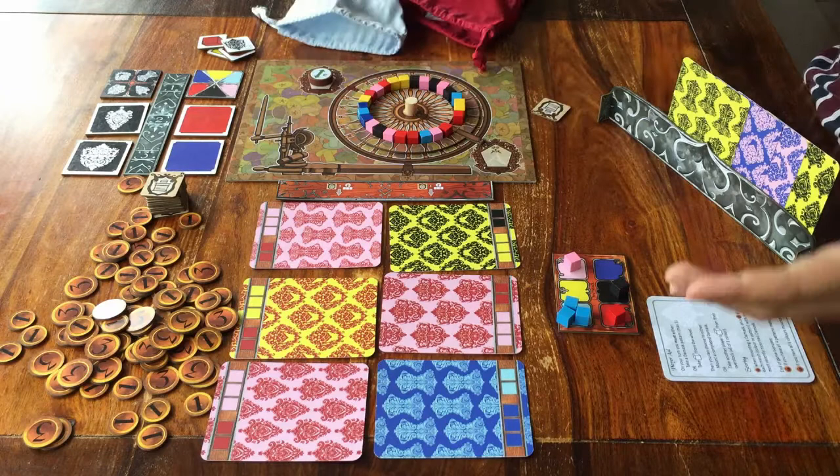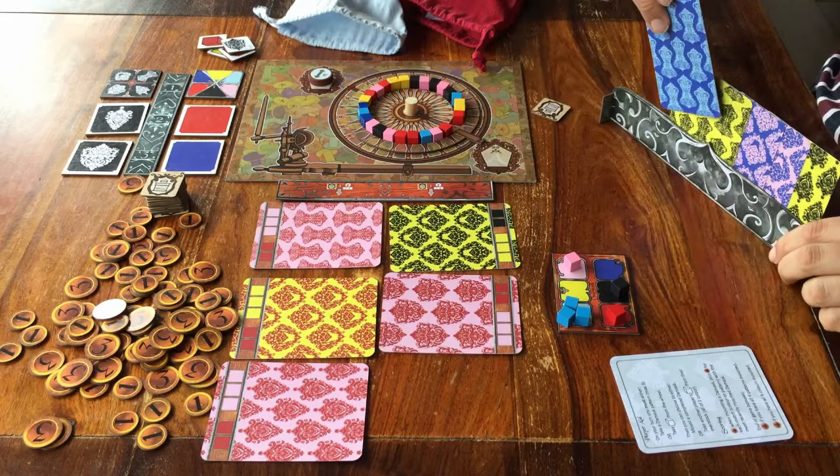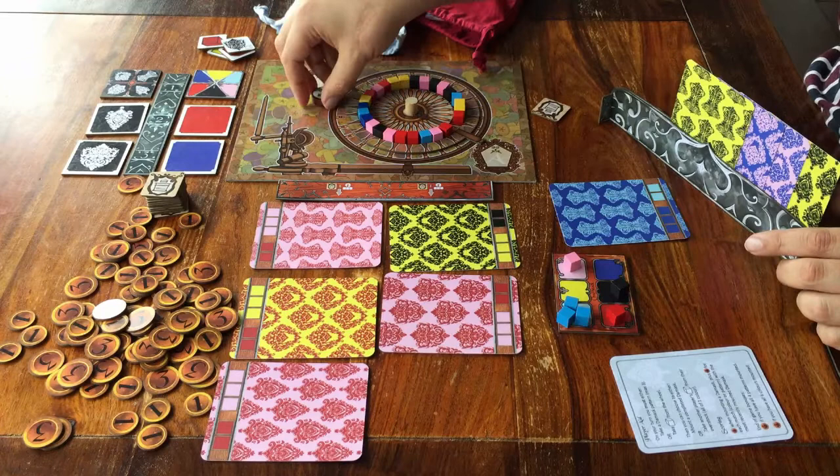This is how you play Damask. Keep going for three rounds, collecting cards and cubes. As soon as a card has all the cubes, it can go on your screen for money. As soon as the dial hits the red hand, you pay money for colours that you have leftover cubes of, and get ready for the next round.